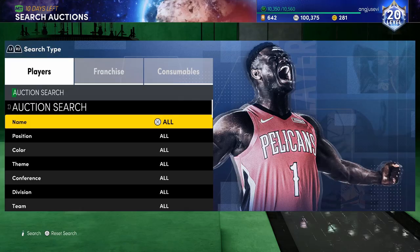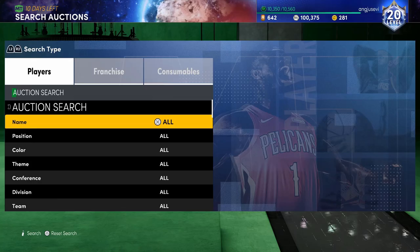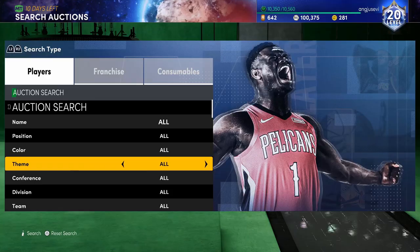Nothing popped up on the 500 filter for me in five minutes, but I want to get this out to you guys ASAP so you can use it on the weekend — Friday is the best time to get your MT up because a lot of people are ripping packs and throwing stuff up for cheap. You can literally see anything on this 500 filter: bronzes, silvers, golds — everything will bring a profit. Worst case you sell a card for around 850 MT, best case you make 100k off one snipe.